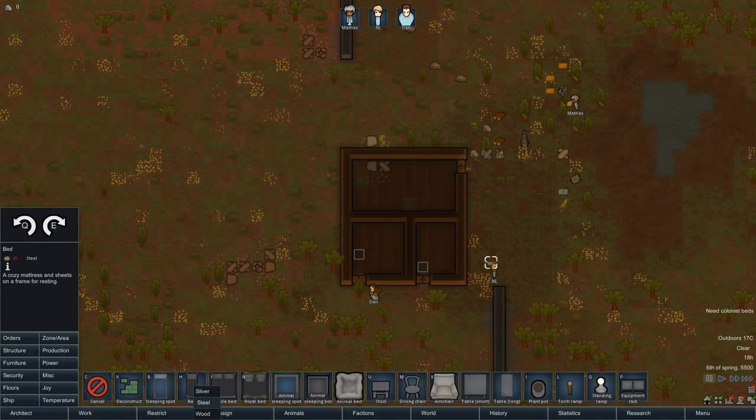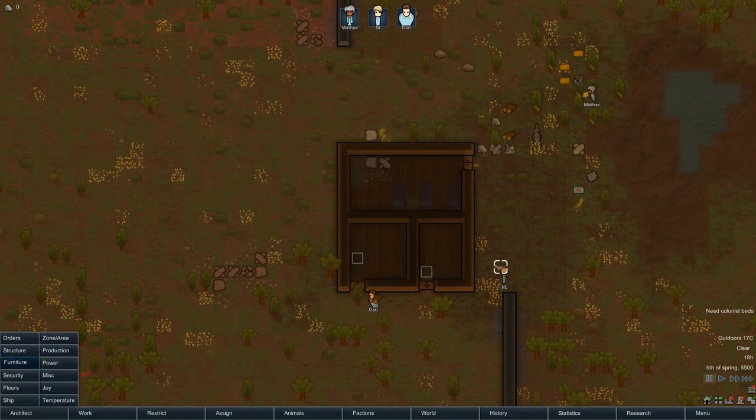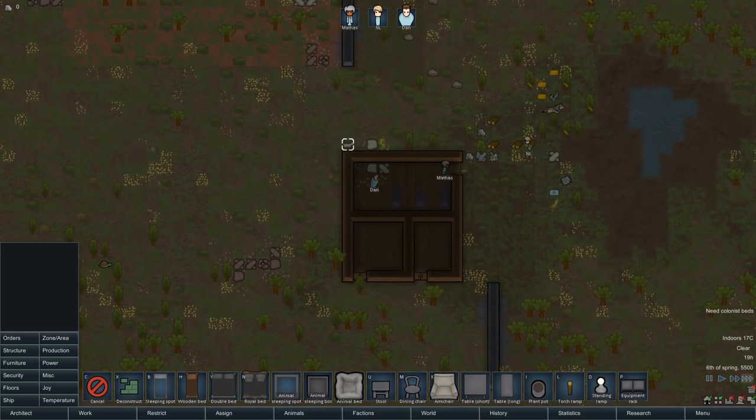The day's almost done here. Let's make sure we set up some colonist beds if possible, and also put at least a light source — a torch lamp. Put a light source in the room so they're not having to sleep in the dark. You just want the beds installed. It'd be better if they were installed on the first night rather than having to sleep on the floor.